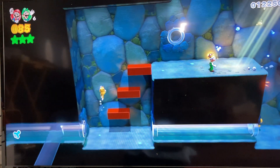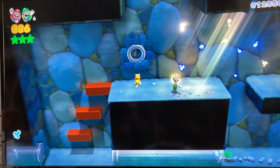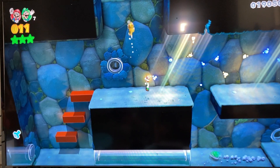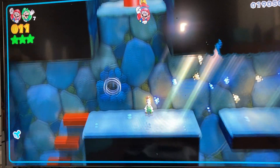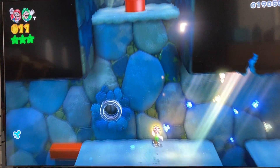That's if you wanted to get the stamp. Come to this clear pipe, it's right here. So then you gotta just climb up here if you have a cat suit. If you lost the cat suit, maybe if you're Luigi you could jump high or something like that, or boost if you're in two player mode.